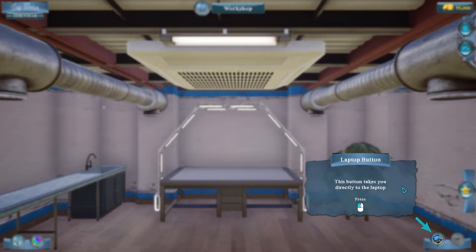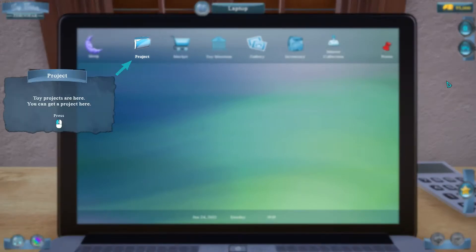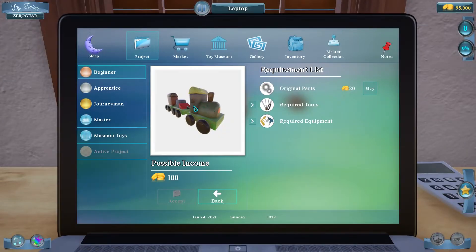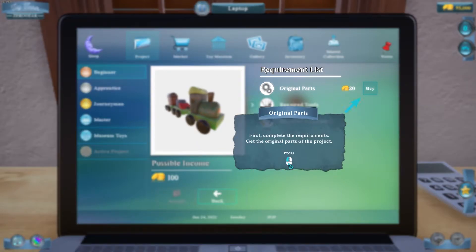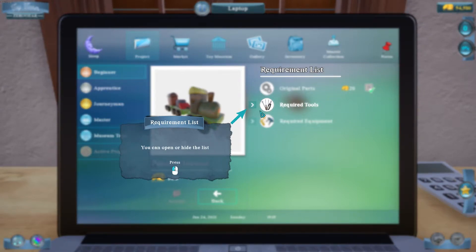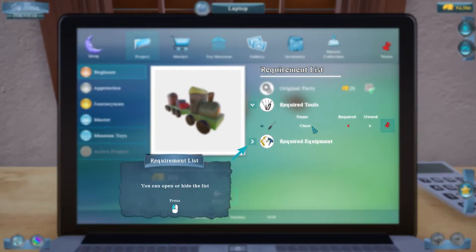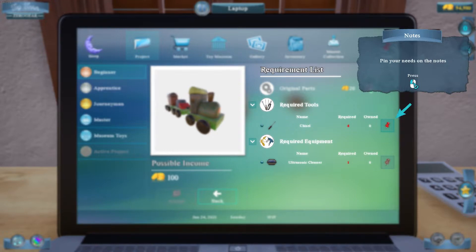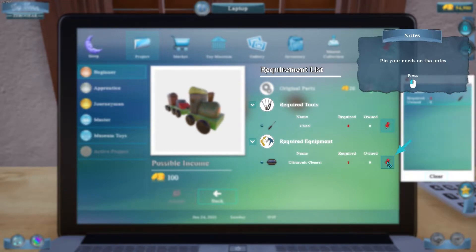This button changes the color of my workbench, takes me to the workbench, or takes me to the laptop. Your toy projects are here. We gotta get the original parts — we need a chisel and required equipment: an ultrasonic cleaner.